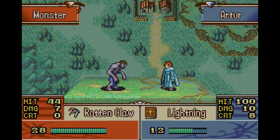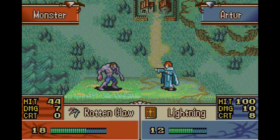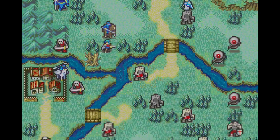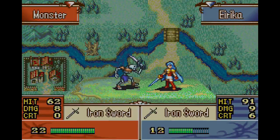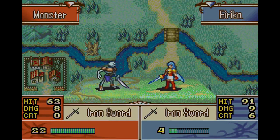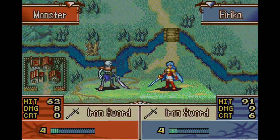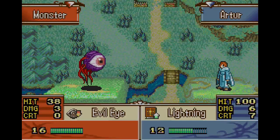Hopefully this isn't a spoiler alert for anybody — the game's been out for so long, that's honestly your fault at this point. But the main villain, Lyon, you actually get him as a playable character. Literally, you can get so many of the villains, including the final boss. And to me, that's pretty epic.